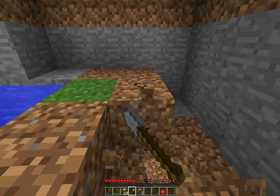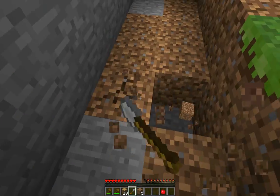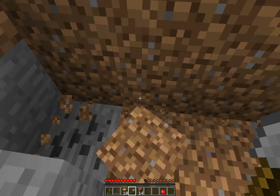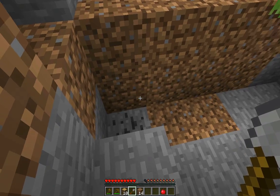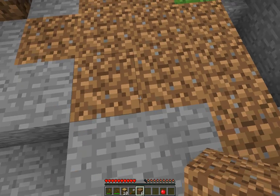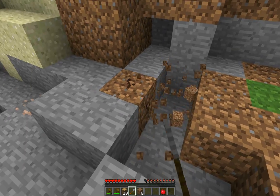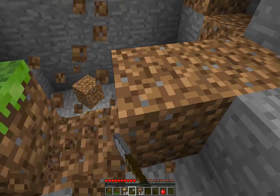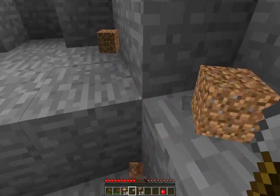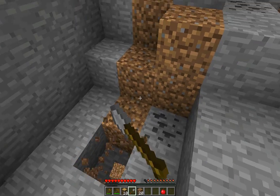I'm going to lay down more dirt in this hole here, dig it back out, exposing the coal — very nice. That should be enough to fill it up. Let's get rid of all that dirt one last time, expose the coal, and we're going to start digging it out.